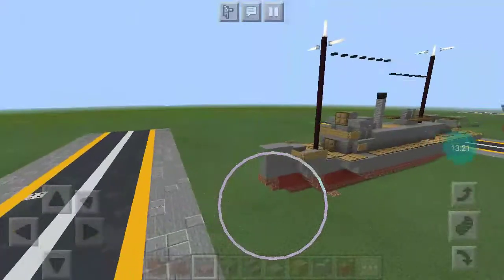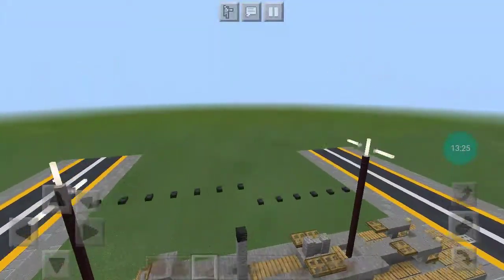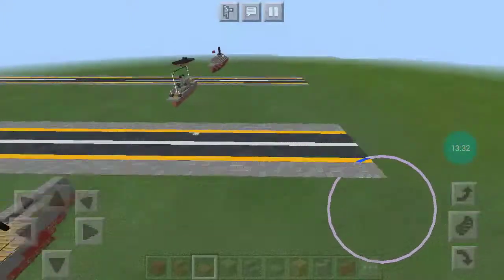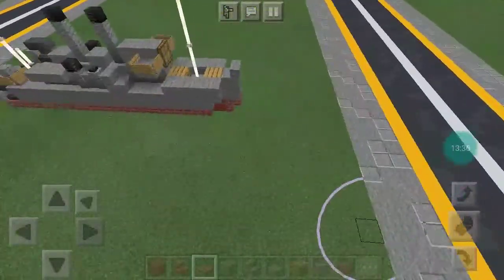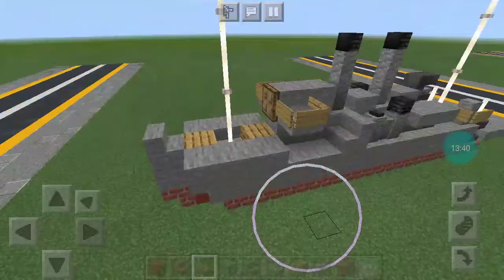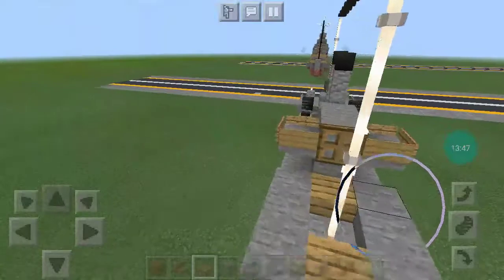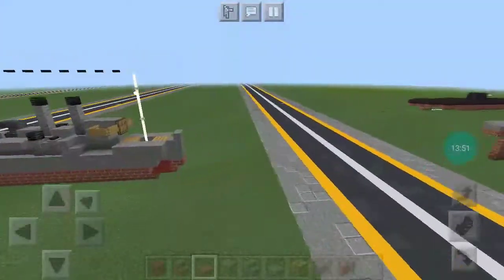Here is my USS Vireo — I think that's how it's pronounced — Lapwing-class minesweeper. Very small. And then I have a custom tug, the Cloud-class tugboat. I got really bored and needed a tugboat for my fleet. Maybe leave a yes or no comment on whether you want a tutorial for her.